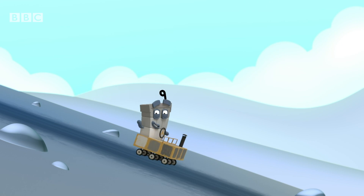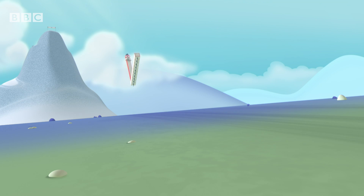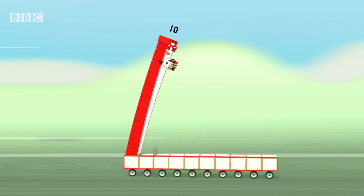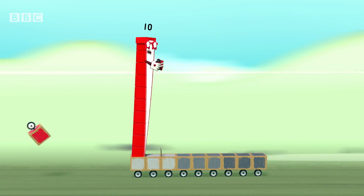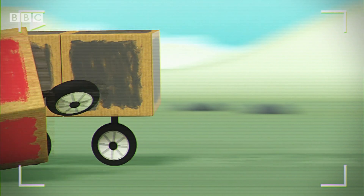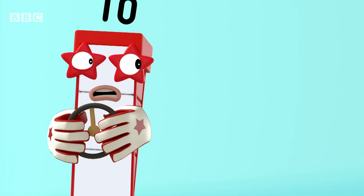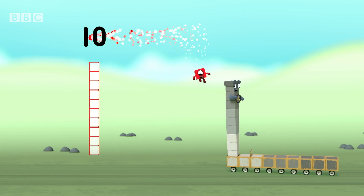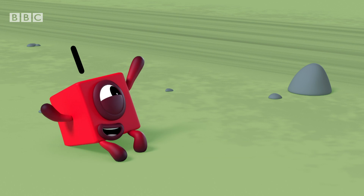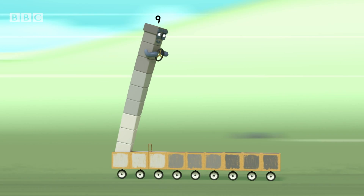Nice day for it. Hooray! Ten is in the lead. With ten wheels, she seems unbeatable. But wait! She's lost a wheel. Let's see that again in slow motion. Ten wheels minus one wheel equals nine wheels left. Ten minus one equals nine. Hooray! Go nine! Ten is out of the race as nine takes the surprise lead.